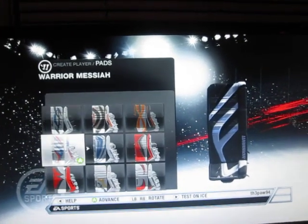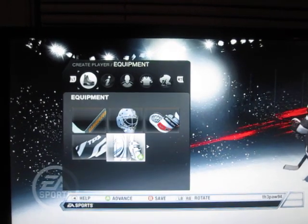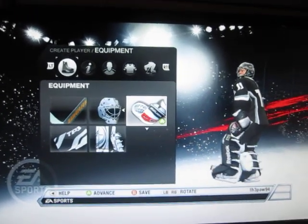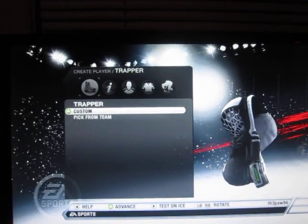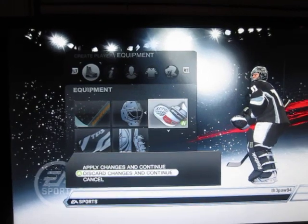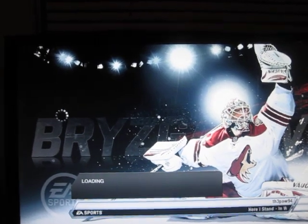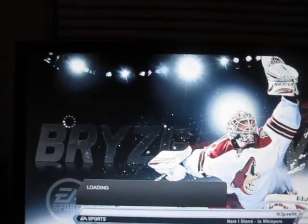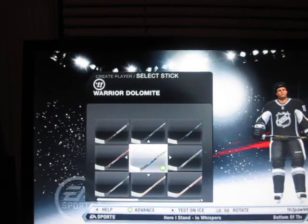I know an EA admin — I think his name was Dern or whatever — was talking about that. So that's your Create a Goalie there, and you have all the same different variations in blockers, gloves, and trappers. Let's go to Create a Player. I did check this out earlier and there's no new playoff stuff, none of that. So I'm going to put that to bed right now — there's no new faces, there's no new nothing.